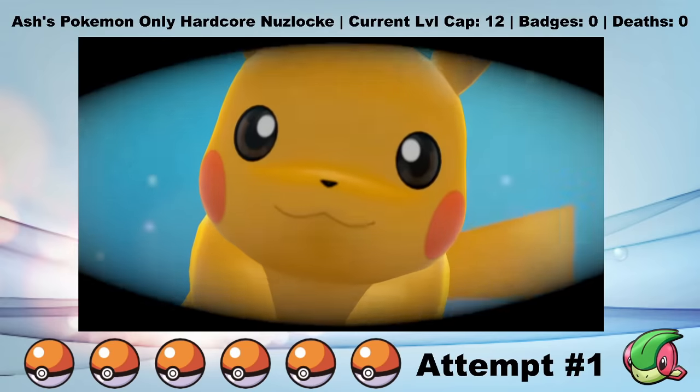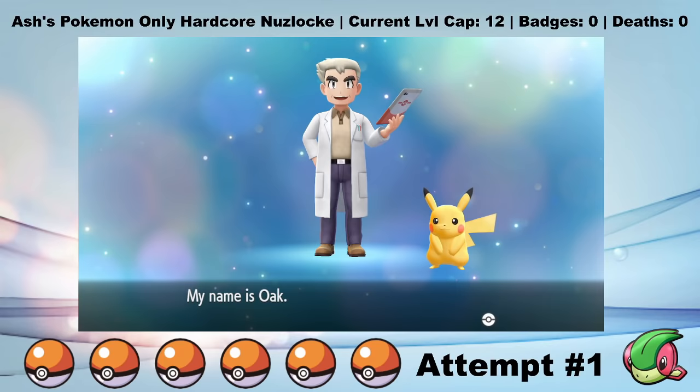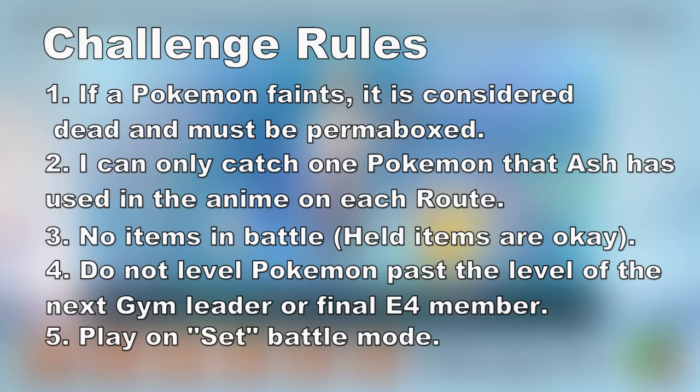Hi everyone, my name is FlygonHG, and this is the video of my attempt at a hardcore Nuzlocke of Let's Go Pikachu, using only Pokemon that Ash has used in the anime. To see what I define as hardcore Nuzlocke rules, check out the description below. But in short: no items in battle, no overleveling past the gym leader's ace, and we're playing on set mode.